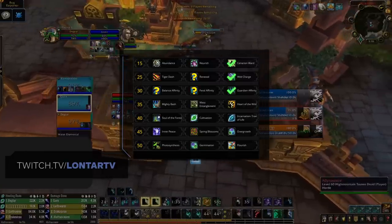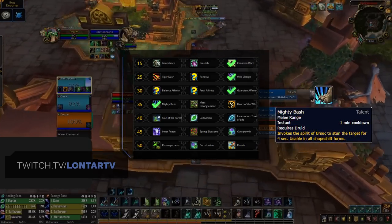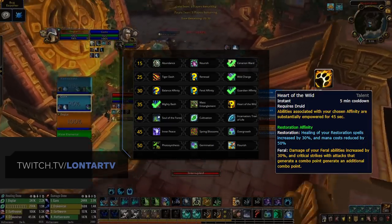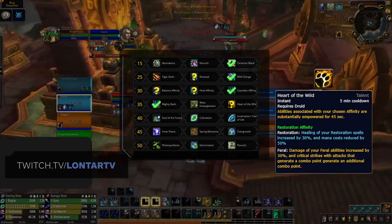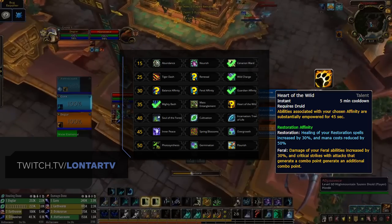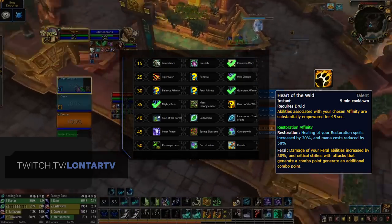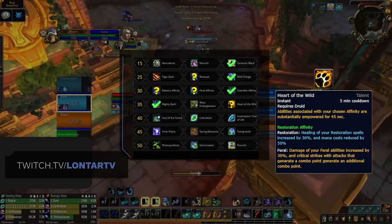Carrying on with the level 60 row, we have the choice between Bash, Mass Entanglement, and the newly added Heart of the Wild. In the majority of matches in 3v3 and as default, you're going to want Bash — it's a 1-minute CD stun. That being said, Heart of the Wild is something to consider in a few scenarios. If your team doesn't need added stuns, Heart of the Wild essentially empowers your chosen affinity, so this paired up with Feral Affinity is great for 2v2, providing a 30% damage increase and added combo points. Alternatively, Heart of the Wild can be paired up with Guardian Affinity, giving you added stamina and an extra charge of Frenzied Regeneration, which can be great when running a full defensive setup versus compositions likely to heavily focus you down. Simply take your affinity choice, bracket, and matchup into account.